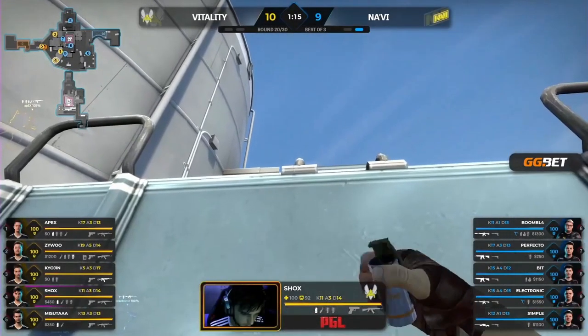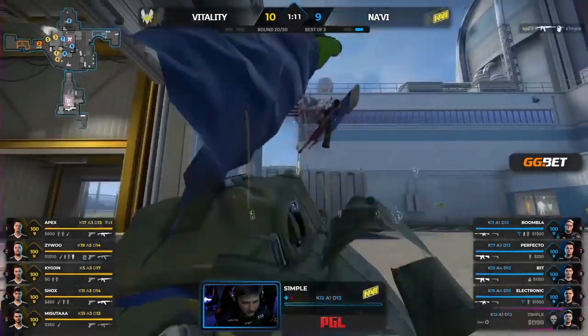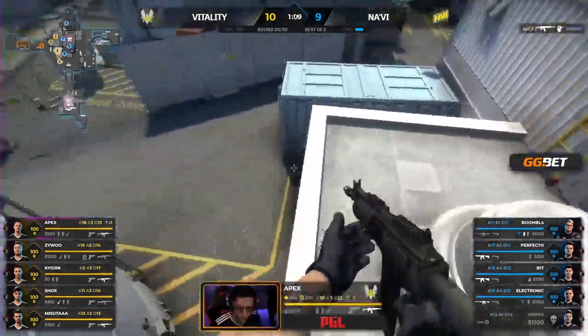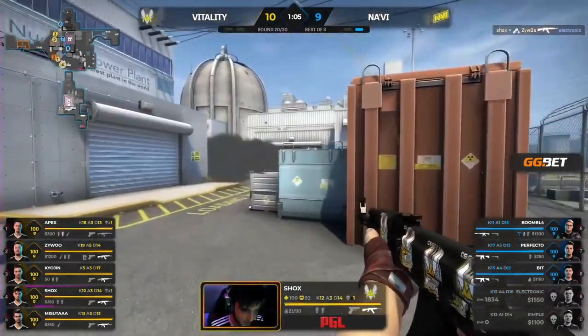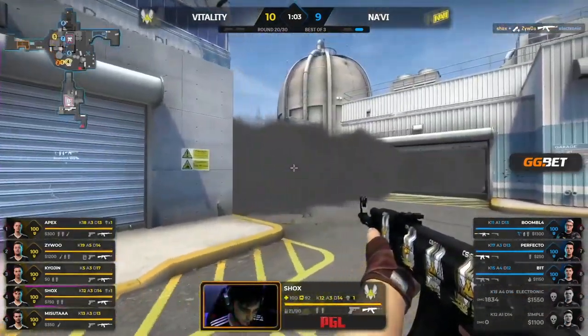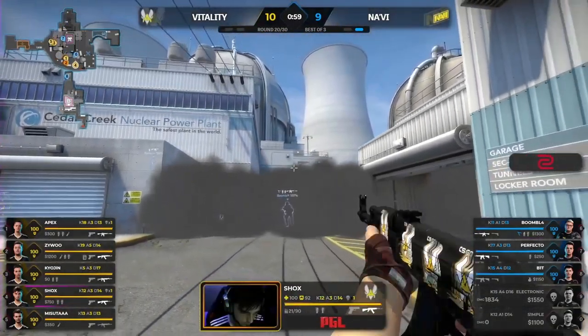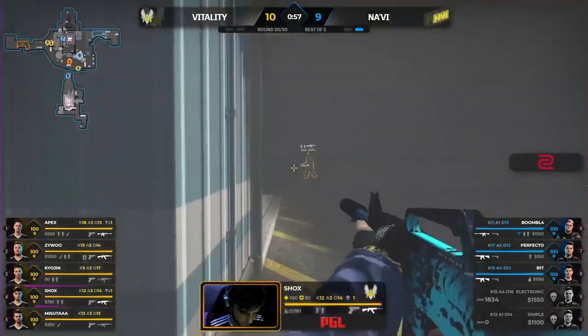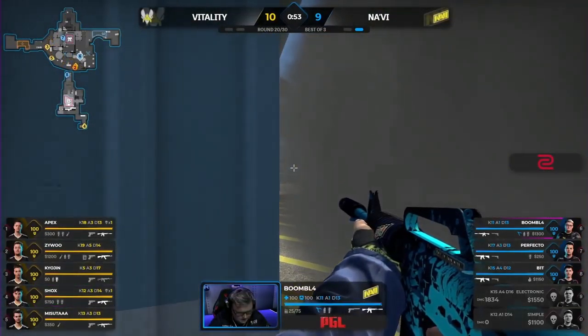This could rumble it all. Wall of smokes is something — but you've got to get through Electronic. From way downtown. Galil up against the AWP, but he takes it easy. That's something special out of Apex — and he's given them a way in. That was huge. Boomich can get two here to smoke — he's on the cusp.